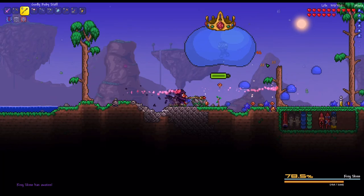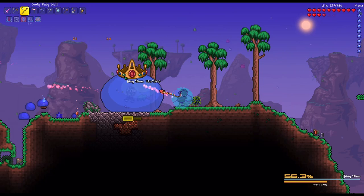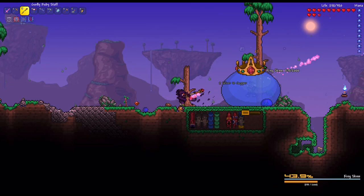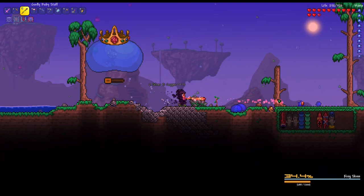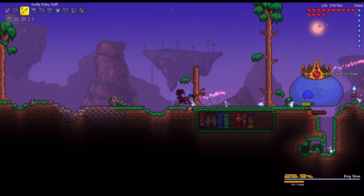King Slime has awoken - time to kill this thing. I'll grab this iron skin potion just to have it. I buffed up. I'm not too worried about this fight at all, especially since I have the dash. The dash is going to be annoying hitting all these blue slimes, but King Slime doesn't do that much damage. I won't worry about mana since I can kill blue slimes to get more.